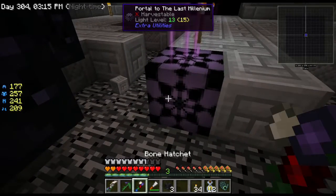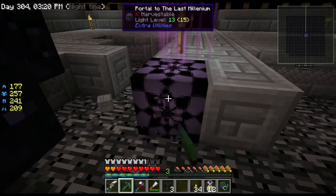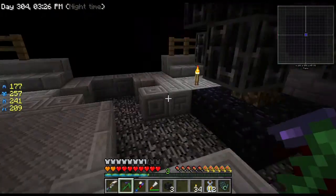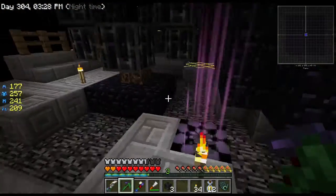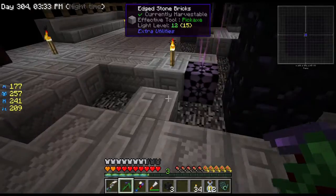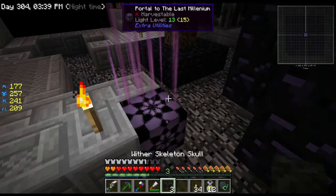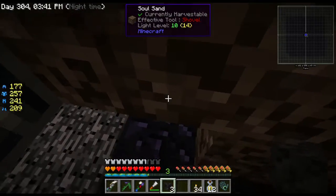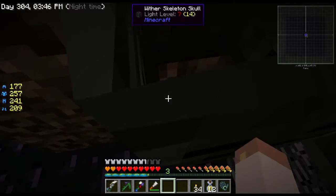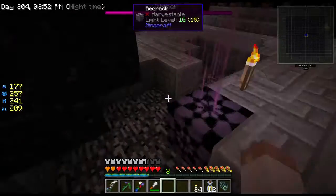That was so close and so scary. This is not harvestable - hopefully it's not breakable either. Oh, if I got stuck here I would be so sad. I would have to die. Oh no, that wouldn't be that bad - I'd die and then just come back through the portal. Let's do this again. I'm a whole lot less scared now. I'm still hiding back here behind the wall during the explosion though.